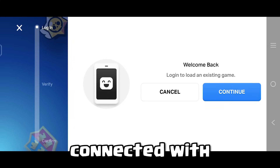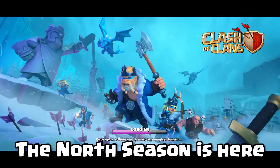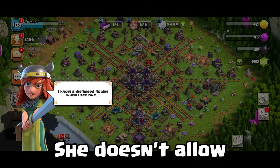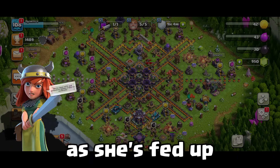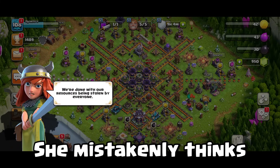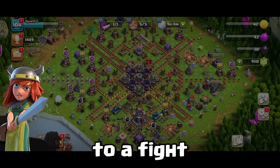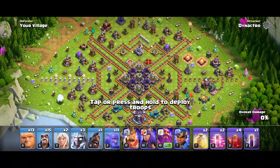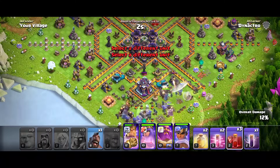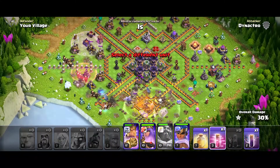Since my base is connected with Supercell ID, let's log in. The North Season is here, and the first thing we encounter is the villager. She doesn't allow me to access my base — she's fed up with resources being stolen by everyone and mistakenly thinks I'm one of them, challenging me to a fight. Now I have to attack my own base, which is something new. Let's deploy all the troops and break my base. Troops are automatically added to your army after some time — wow!